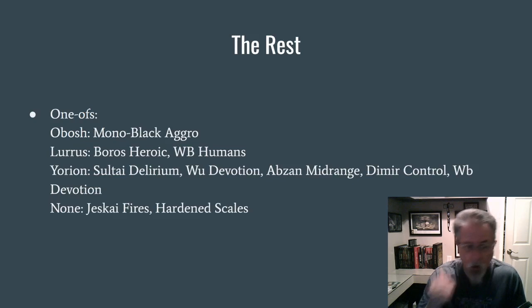For the one-ofs, I split them out this time by companion. We did see one Mono-Black Aggro show up, and a couple of Lurrus decks. This White-Black Humans deck is kind of interesting — we'll see what happens in the future. The Yorion-based White-X Devotion decks really haven't fallen off the last couple of weeks. It will be interesting to see if Mono-White Devotion comes back in a companion-less format after this week.